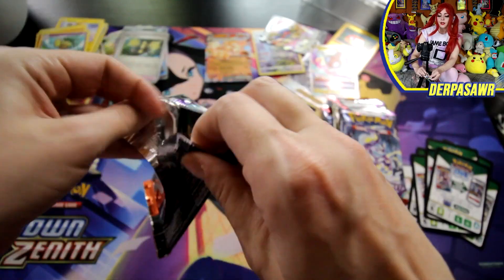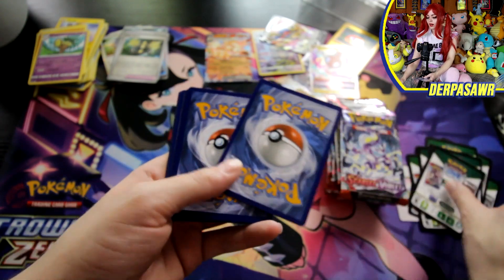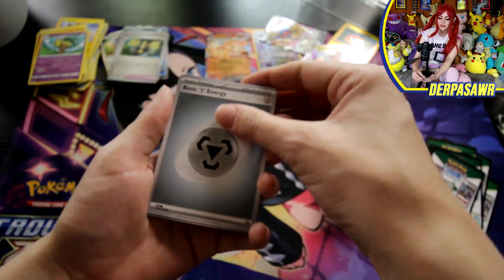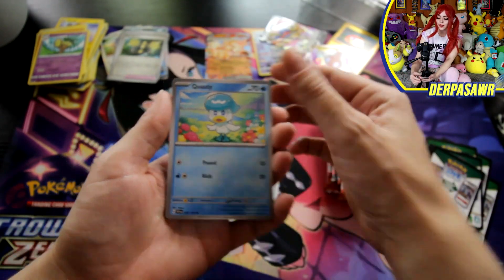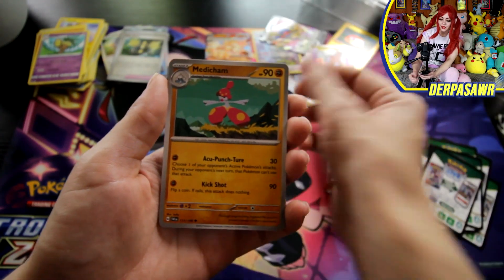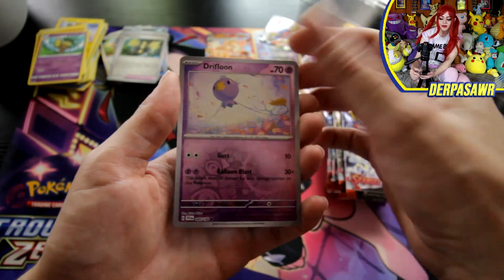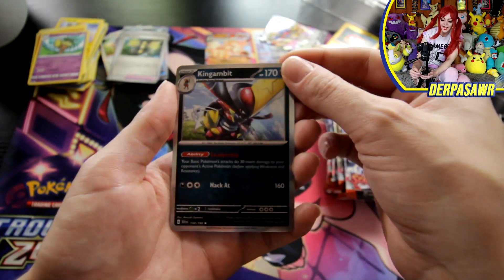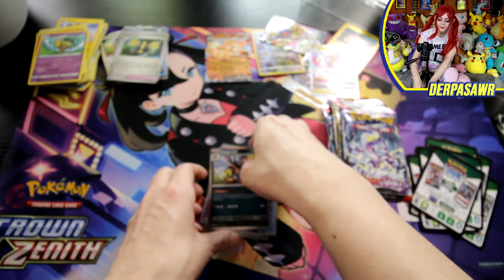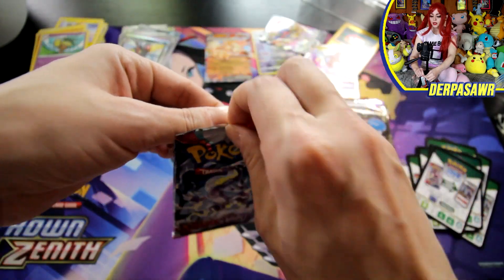I'm really excited to pull a big one and I will be pulling it. I really want all the Arcanine — just more Arcanine please. Energy, Skiddo, Quaxly, Squawkabilly, Charcadet, a Penny, Medicham, Quaxwell, Fidough, Drifloon, a Iron Hands ex, and a Iron Hands ex.